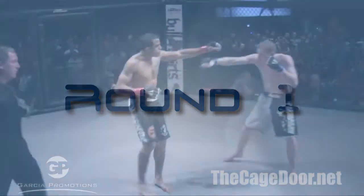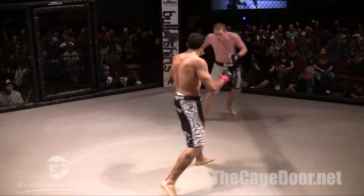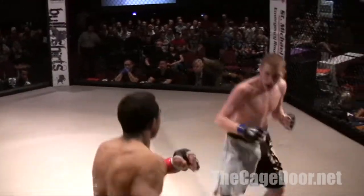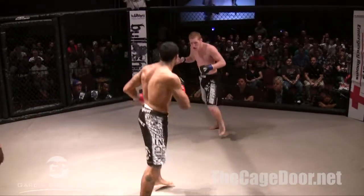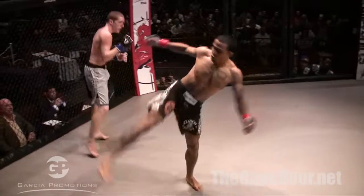Here we go, glove touching — it's on, first fight of the night, 14 fights. Parsons opens up with a leg kick and then backs up — one, two — and a nice head kick that landed. Edgar Juarez responds with a one-two of his own, left hook, right hand. Parsons is throwing a lot of stuff with his feet off the ground, bouncing around and just throwing wild.